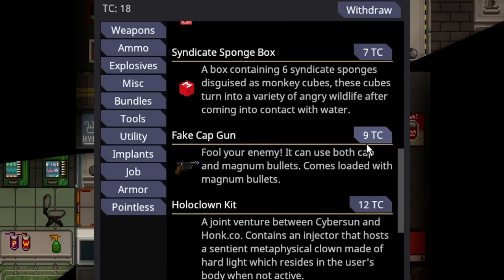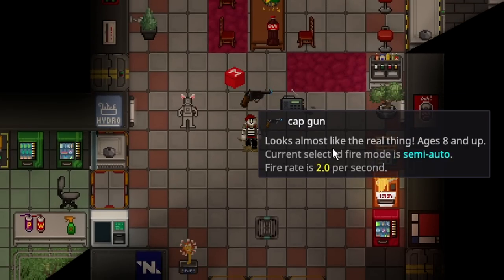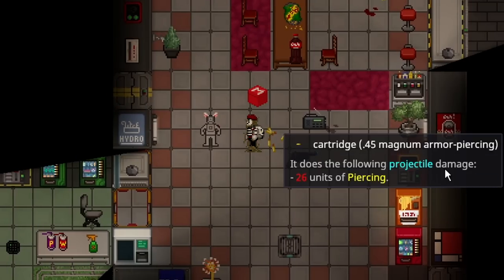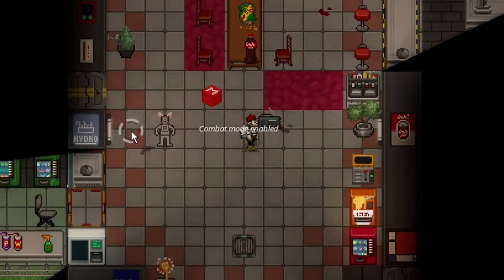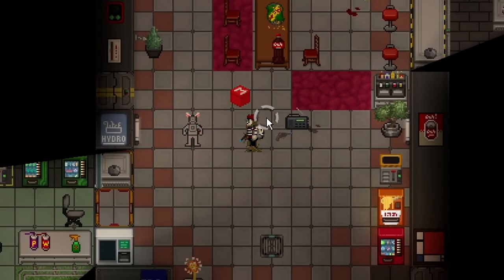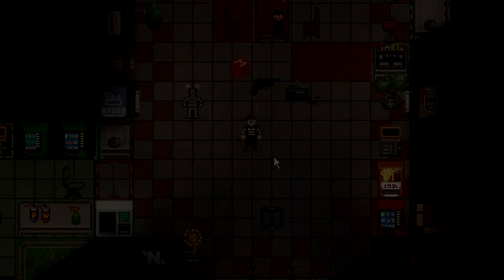Last but not least is the Fake Cap Gun, available to both the Mime and the Clown — except it's practically useless on the Clown because you can't shoot guns as a Clown. It costs 9 telecrystals and uses both cap and magnum bullets, coming loaded with magnum bullets. What makes the cap gun really good is that it has the full description of a cap gun, but it actually fires .45 magnum armor-piercing rounds which do 26 damage regardless of what the person is wearing. It looks just like a cap gun — anyone who shift-clicks you will just see a cap gun — but as soon as you shoot somebody with it, they'll realize it's the real thing. And that is every single unique job item in the game from both Nukies and all the different roles.